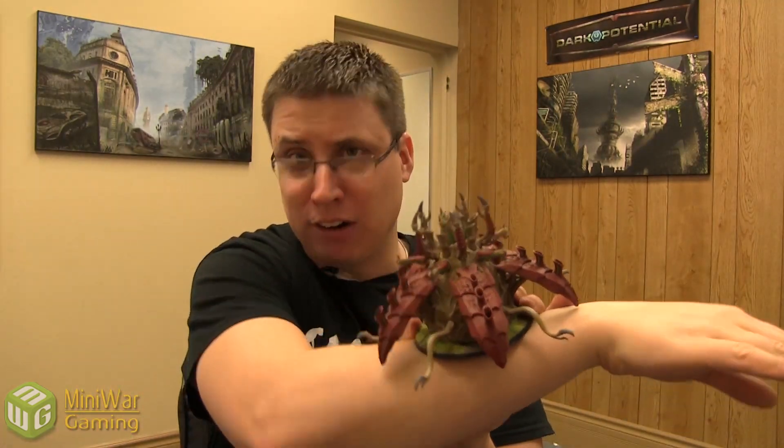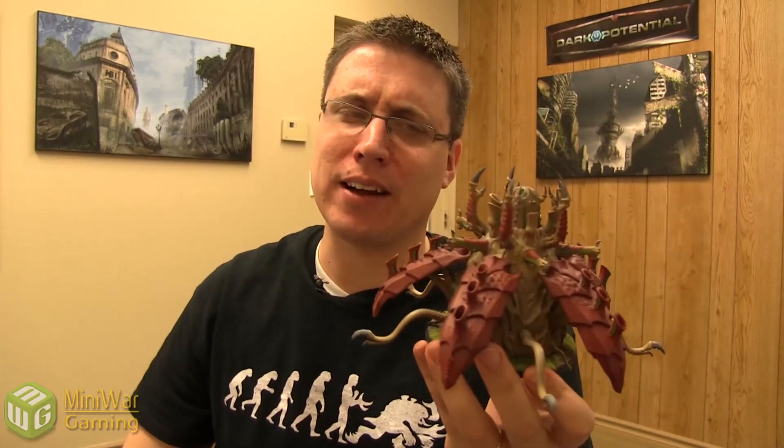It is totally immobile — it's like a tick stuck into your arm. So when you're playing the game, you can bring them as heavy support choices, and instead of deploying as normal, they Infiltrate. Now, Infiltrate also grants them the Outflank special rule, but because they are immobile, if you choose to put them in outflank reserve, they're essentially just going to be dead right away — when they do come in, you go to outflank them but they can't move, so they don't come on the board, and at the end of the game they're counted as destroyed. So don't outflank them.